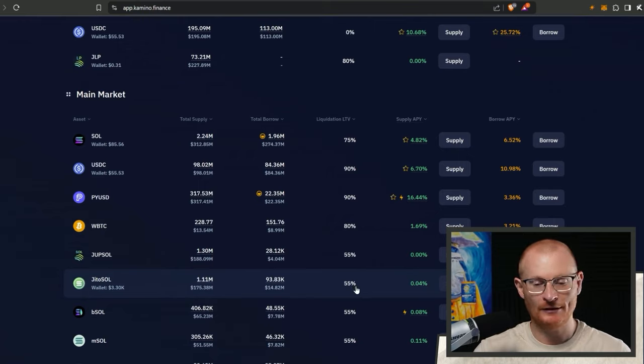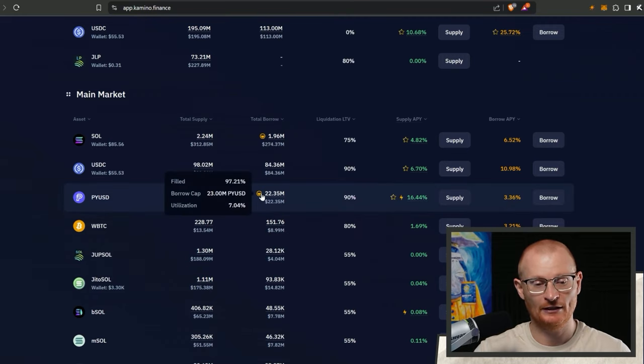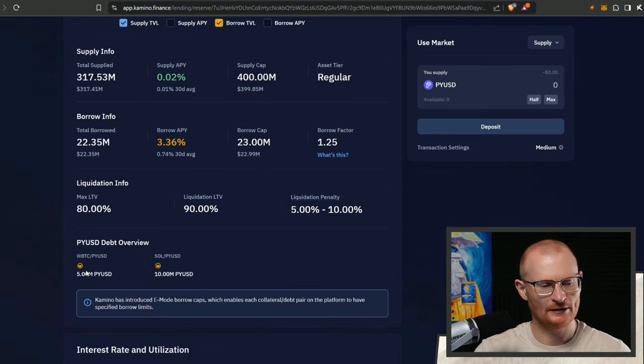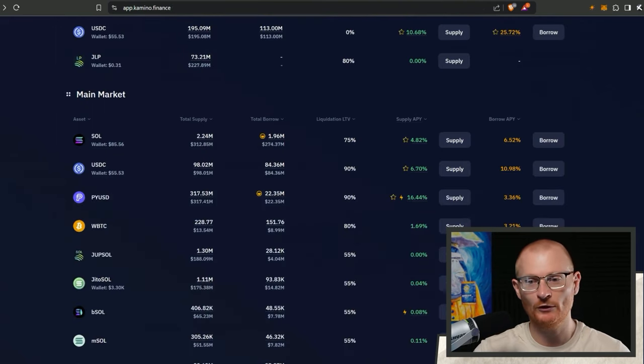The weight we get with Jito SOL is only 55% which is not amazing, and then we can go and borrow. We can't borrow anything here because the cap is actually filled. If we click on this and look down, we can see it's full - this is 5 million, this is 10 million - so we can't actually borrow pyUSD there.